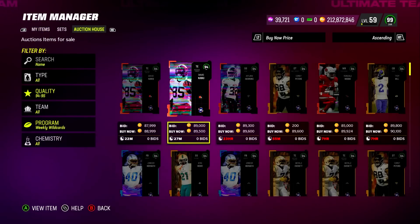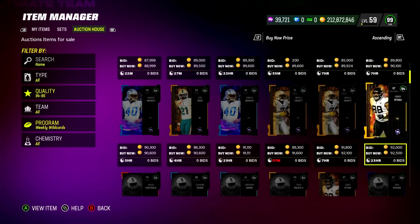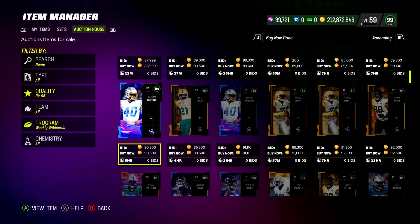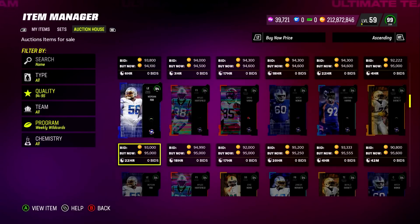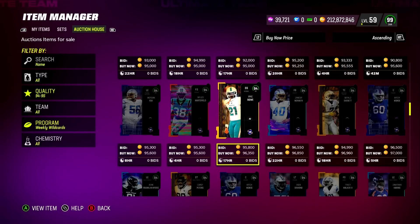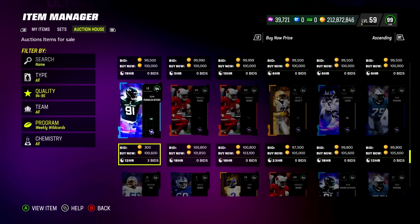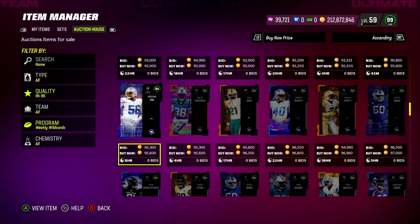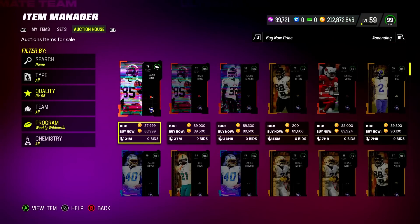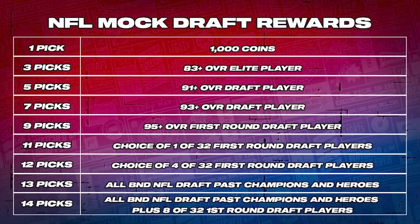One last thing — this isn't really on topic with the NFL draft content, but if you had invested in 94 overall weekly wildcards and missed the window on selling them for 100,000 coins Tuesday morning, don't worry. You can always just do the 99 overall weekly wildcard sets, pairing the 94 overall cards in your binder with the 97 overall weekly wildcards, which are going to cost you around 205K. There are still a lot of 99 overall weekly wildcard sets that are really good to do and sell for above 750K.